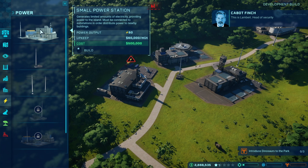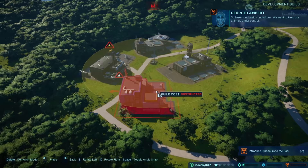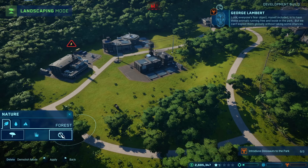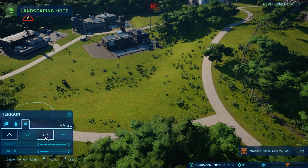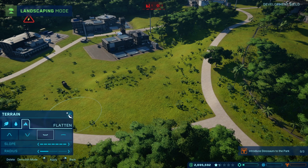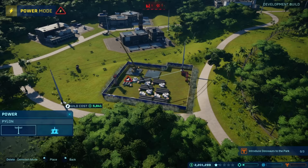This is Lambert, head of security. 'Yours, theirs, and mine. Welcome to the islands. Here's our basic conundrum — we want to keep our animals under control while simultaneously encouraging instinctive behaviors, because these animals have potential as combatants. Everyone's fair objective, myself included, is to have these animals running free and loose in the park, but we can't exploit them globally without taking some chances.' So we got an introduction into the security branch. Look at these tools available to you in the form of landscaping and terrain — you can flatten out the land, deforest an area, pretty much every tool you could think of to make your park work.